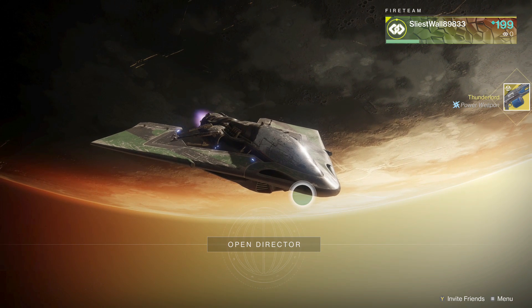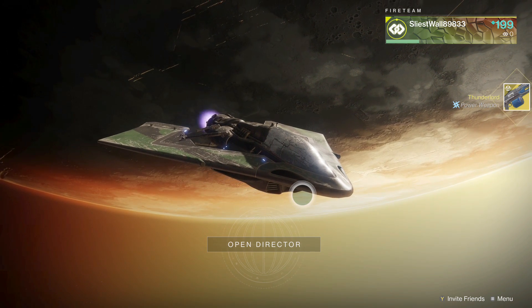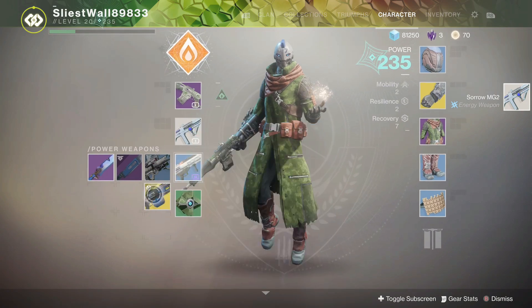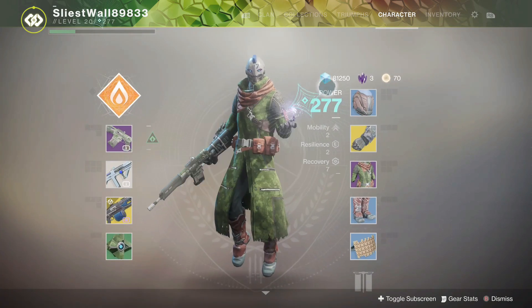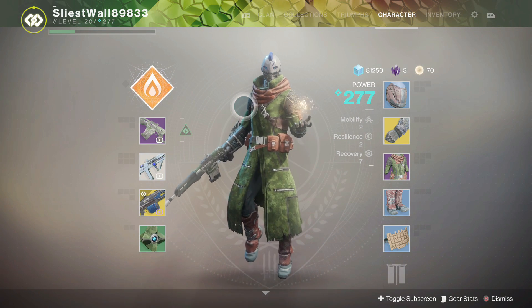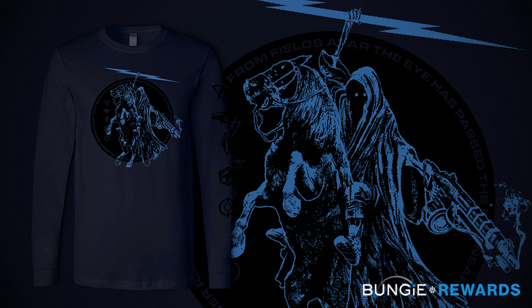The Thunderlord quest is going away and with that the Cosmodrome. This weapon has a level 20 requirement, so giving it to an alternate character will boost its light level. This is the same as the Horror Story Auto Rifle. Add that with a Sorrow MG2 and you can have 500+ light level weapons on a level 20 character. The reason the Horror Story and the Thunderlord you receive are level 20 is so that it is accessible to base game players who don't own DLC.